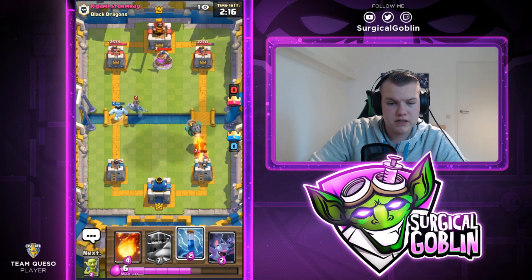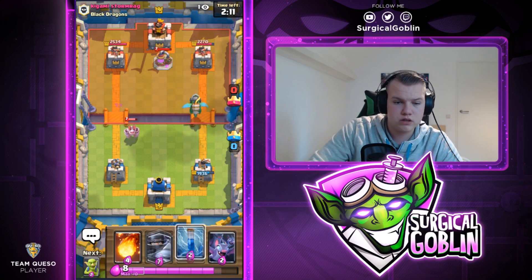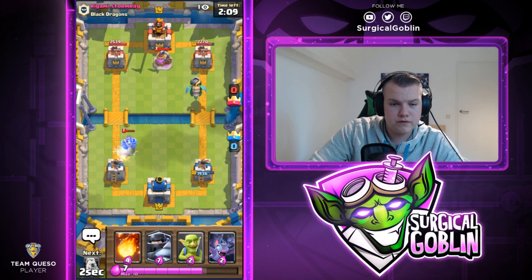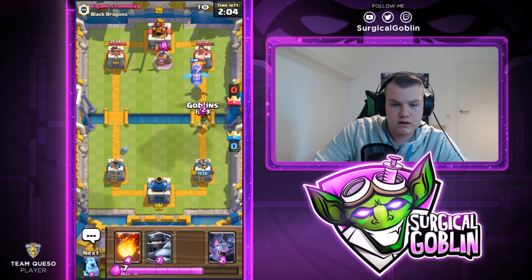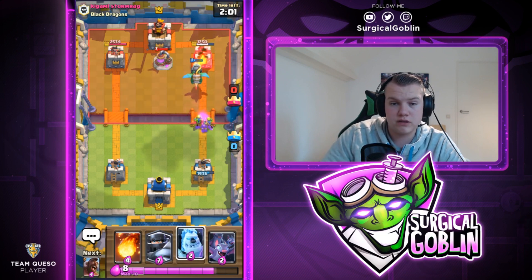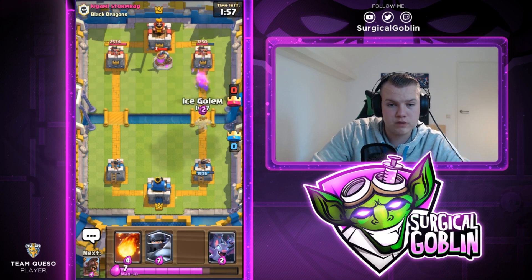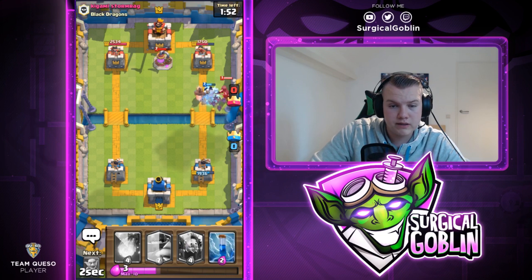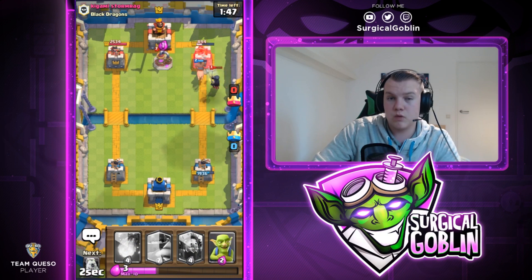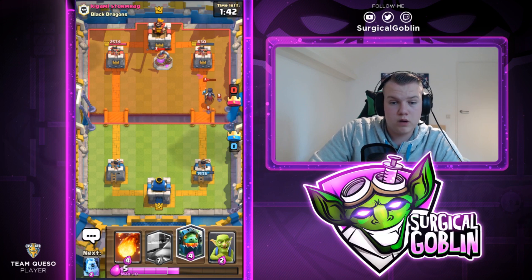Hopefully he doesn't have Zap — the Mini PEKKA actually got a hit, I didn't expect that. I think this guy is running Golem. I zap the Mega Minion. He drops Bandit to kite the Inferno Dragon, but the Inferno Dragon turns around and locks on the tower, slowly heating up. He uses Zap — good moment to go offensive. I go Ice Golem and Hawk Rider. He drops Night Witch but the Bats take it out. I zap to clear the tower and Night Witch, letting the Hawk Rider get one more hit.